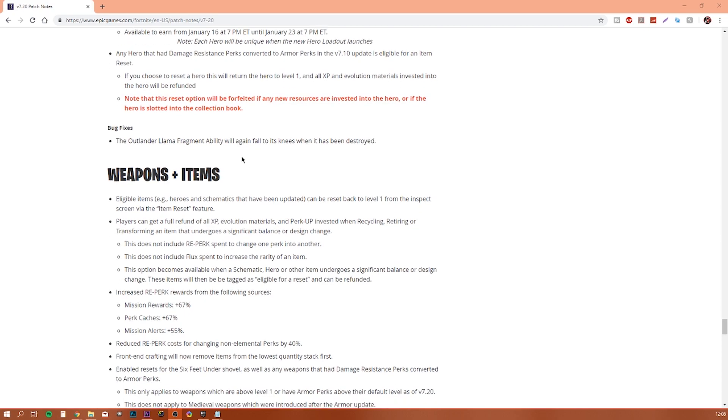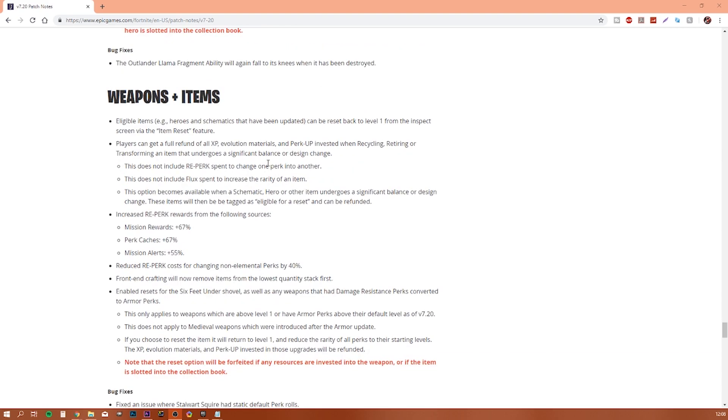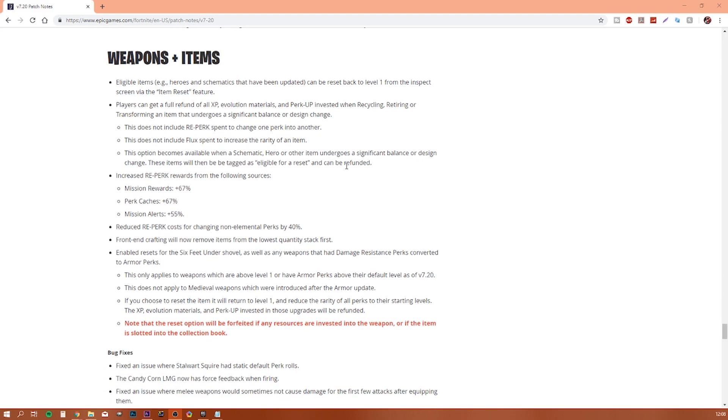They fixed the Outlander Llama Fragment ability — it wasn't falling down on its knees before, but now it will. For Re-Perk: players can get a full refund of all EXP, evolution materials, and Perk Up invested when recycling, retiring, or transforming an item that undergoes a significant balance or design change. But this does not include Re-Perk spent to change one perk into another, so that Perk Up you won't get back.